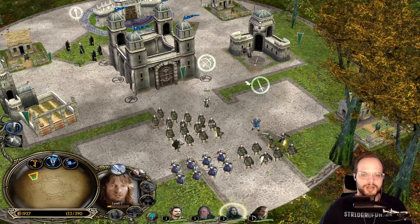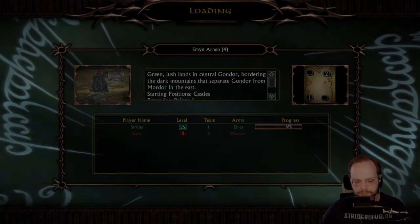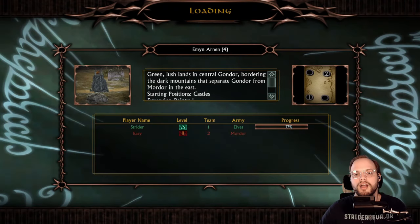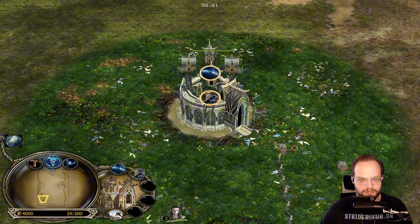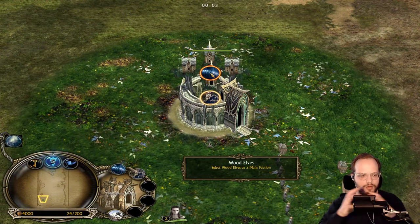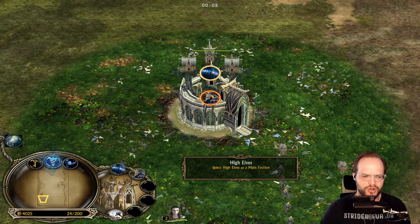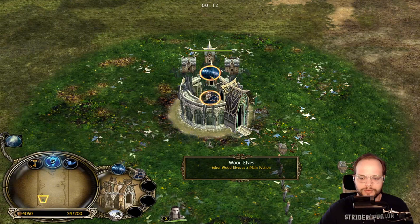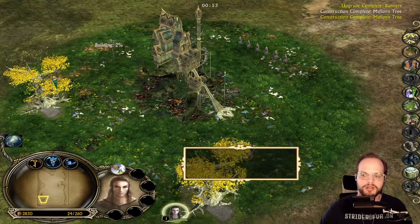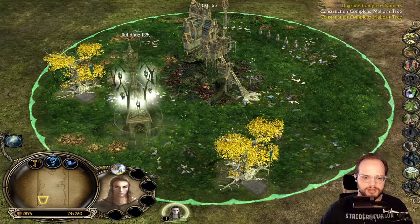We're going to jump over to another faction — that was a quick brief showcase of Gondor. Let's switch over to the Elves. There is an additional sub-faction for the Elves being worked on. The Wood Elves are part of Lothorien so they're all now included as the Wood Elves. High Elves are in progress — I can't show that button yet.